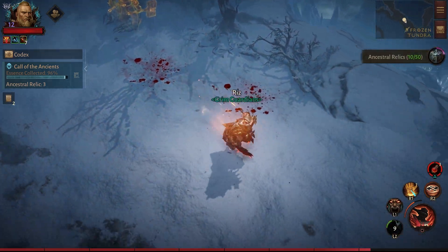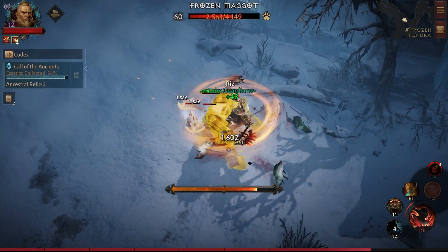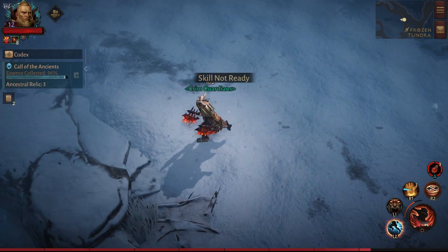You'll be wanting to collect as many of these relics as you can before the Essence Collected bar reaches 100%, up to a maximum of 10 each cycle. But if you don't get all 10, don't worry about it either.